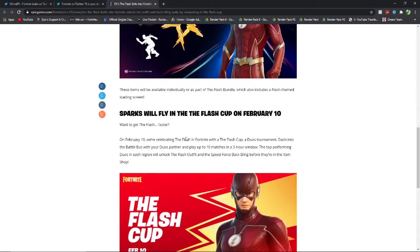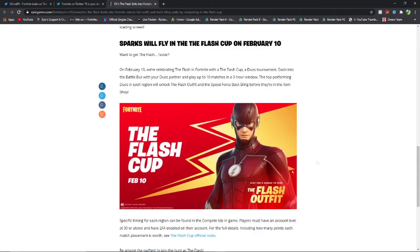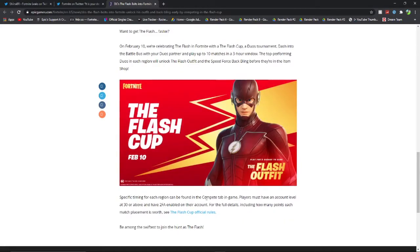Sparks will fly in the flash cup on February 10th. Want to get the flash faster? On February 10th we're celebrating the flash in Fortnite with a flash cup, a duos tournament. Dash into the battle bus with your duos partner and play up to 10 matches in a three hour window. The top performing duos in each region will unlock the flash outfit and the Speed Force back bling before they are in the item shop. So you'll be getting the skin and the back bling if you place high enough. Players must have an account level of 30 or above and have two-factor authentication enabled.